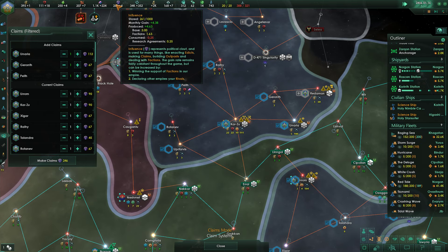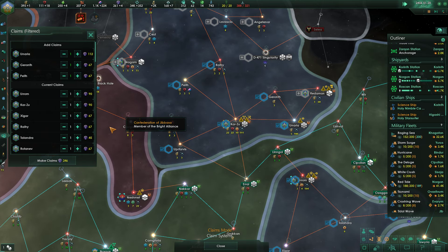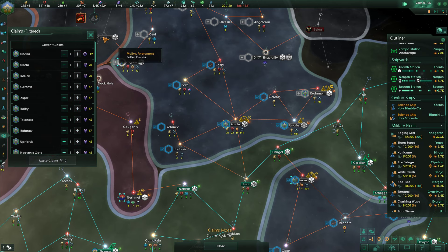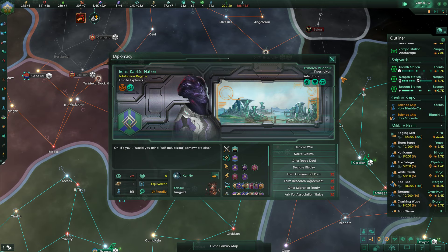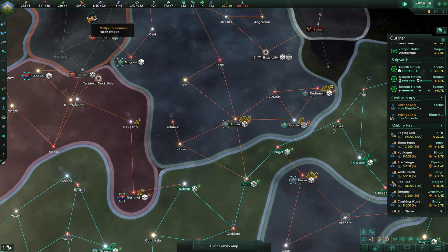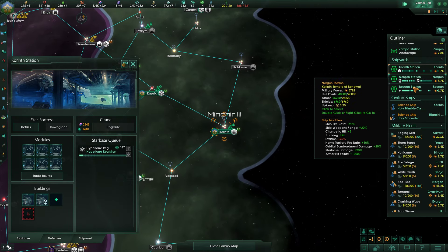Did they remove the tech for generating more research from society? Because I haven't gotten any this whole game. Society is my highest research right now. But did they remove the tech for generating influence from the society tree? No idea — because I haven't seen any of it this game.